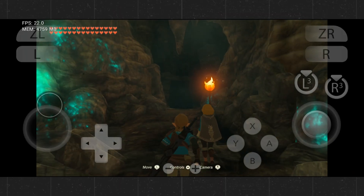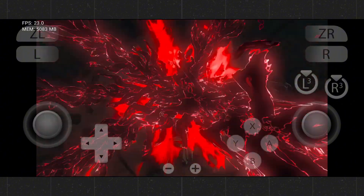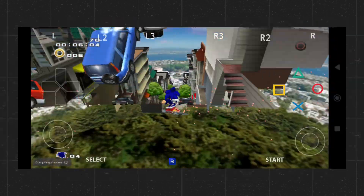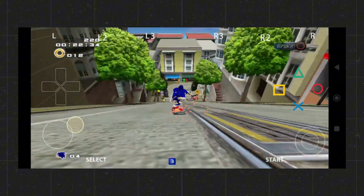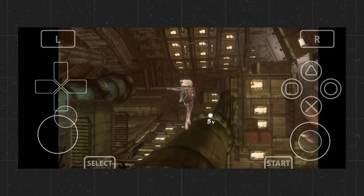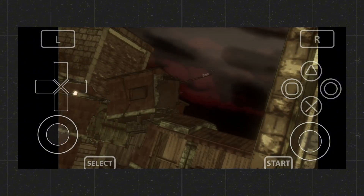The performance improvements with Turnip are real and measurable. In the Eden Fork of Yuzu, games like Breath of the Wild jump from 25 FPS to 40 FPS, with smoother gameplay and faster shader compilation. RPCSX becomes more stable, allowing games like Persona 5 and God of War 3 to run properly without crashing. Even VITA 3K sees significant benefits, making the Vulkan backend usable for demanding titles like Shadow of the Colossus. These are the kinds of results you can't get with a stock driver.